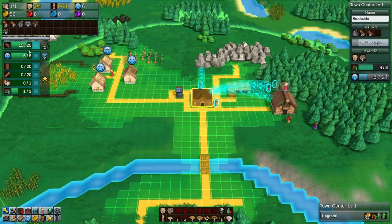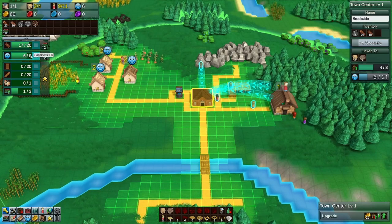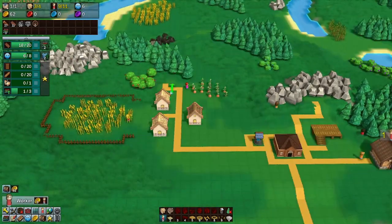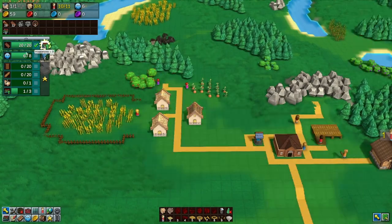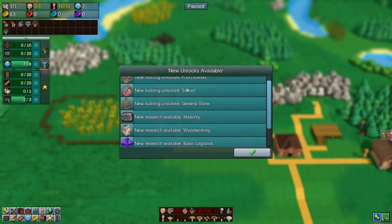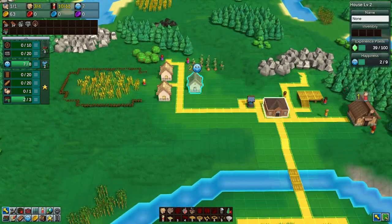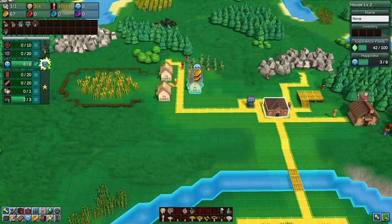We're almost to our next level of research — at six of eight happiness. We're providing one crop to each house. Let's add a third crop from the apple trees, which should let us increase our population level. We can already increase our tech level, and that's unlocked several new researches and three new buildings: the food market, the school, and the general store. These are important because they provide things to nearby houses.